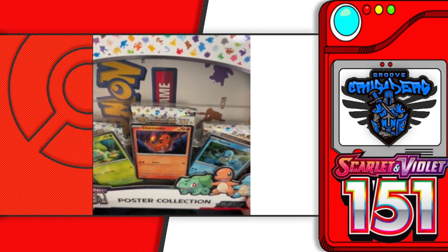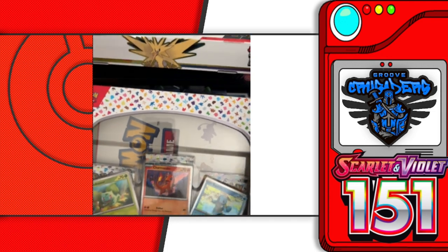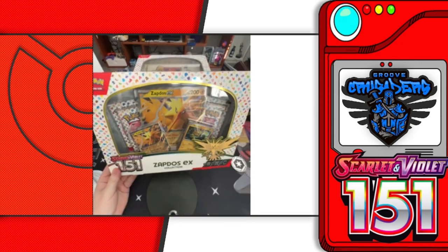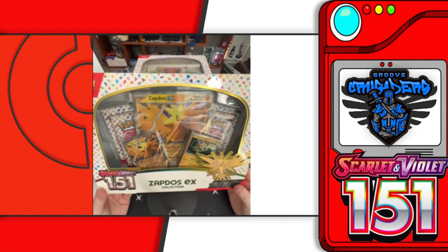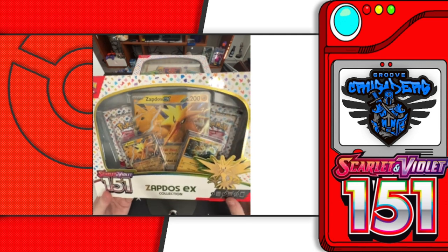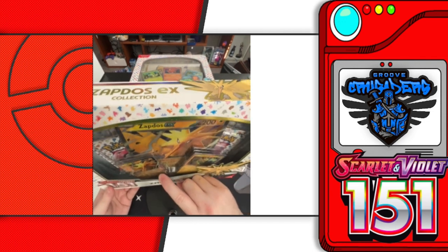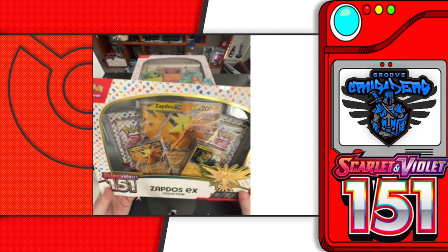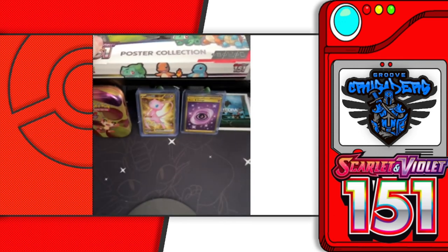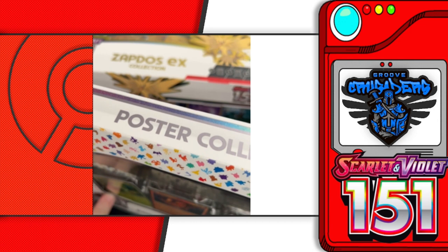The poster collection has three promo cards, the poster, and three packs of 151. Let me zoom out a bit — there we go, that makes it easier to see. The Zapdos EX collection has that jumbo Zapdos EX card, a holographic Electabuzz, a Zapdos EX promo card, and four packs of 151. Let me zoom back in and let's get these cracked open.